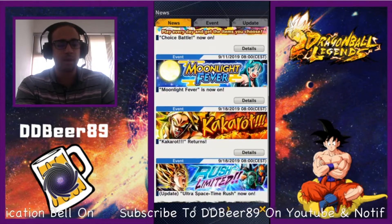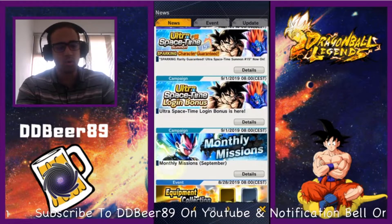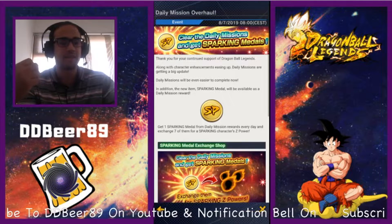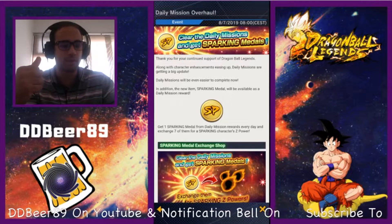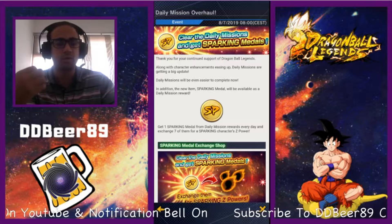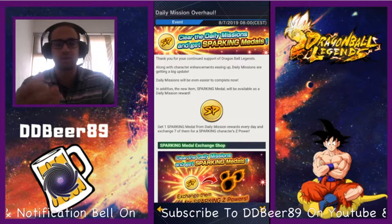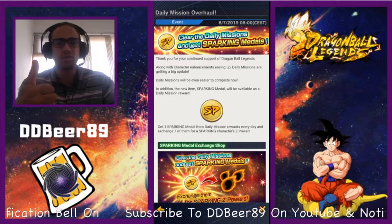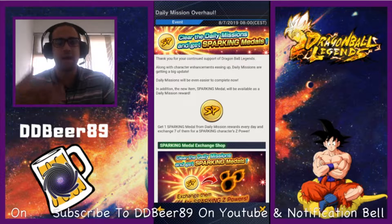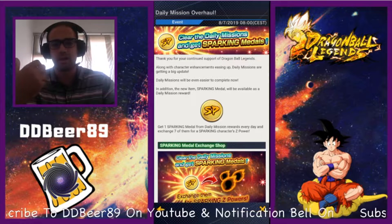This information was posted about a month ago, but a lot of people have been asking me about these coins, saying they don't know where to go, what to do with them, or when they're going to expire. It says: daily mission overhaul — along with character enhancement easing, daily missions are getting a big update. There are six missions to complete daily — very easy things like use up 10 energy, use up 5 energy, play the Goku event, use a Rise Rush — basic day-to-day gameplay stuff.